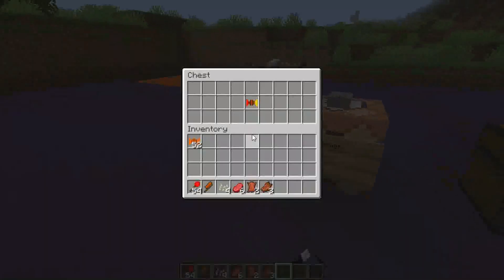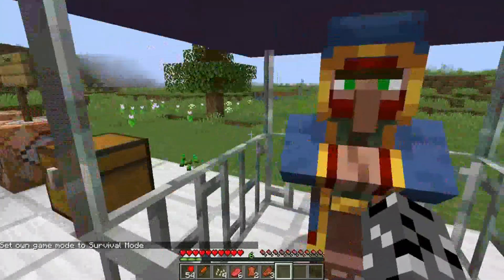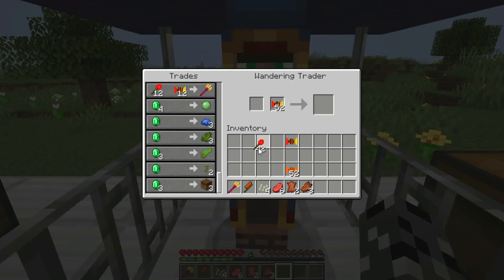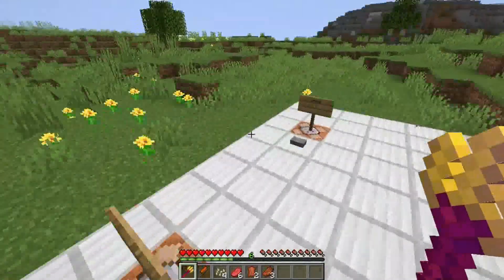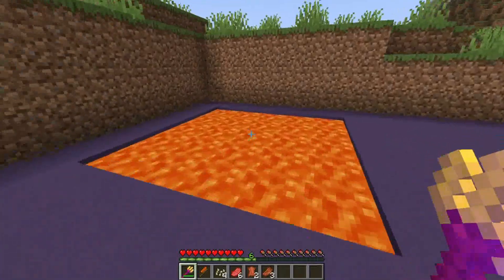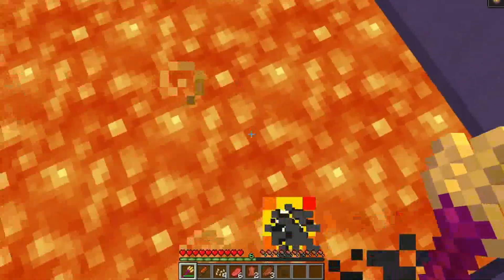The final item is the demon trident, which requires demon candy and has fire aspect three, setting mobs on fire for a really long time when hit. Its custom ability is called lava walking, which lets you run and stand on lava as if it were packed ice — you can slide around on it freely. Also worth noting, these new trades don't replace any of the wandering trader's normal trades.